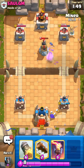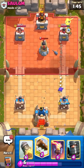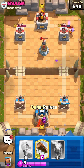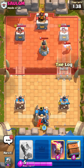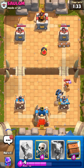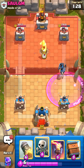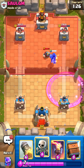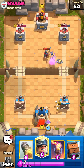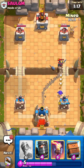He has Firecracker. It might be like Royal Hogs — I think there's a Royal Hogs deck kind of like this. I could be wrong, but I mean, I don't really know. This kind of looks like a very weird deck, but it is early on in a Classic Challenge so I didn't really expect much else. Let's just see if he ever plays his win condition. Let's go ahead and cycle Skellies in the back and cycle Miner.